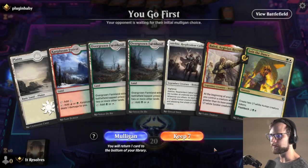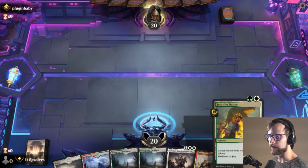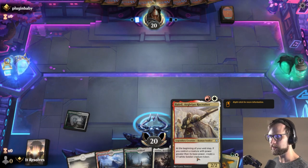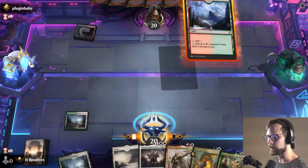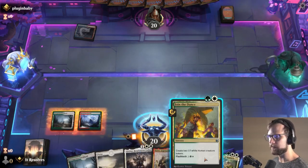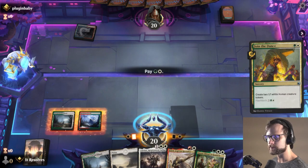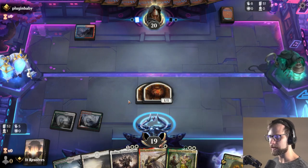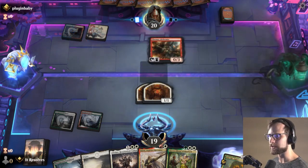Alright guys, here we are for game number one. We can keep this — not an ideal hand by any means, but we should be able to make something happen. We do have Join the Dance, and this little guy is so good. Obviously much better with the Galagreeters on the field, but we might be able to make something happen. I guess we probably should have played the Plains, but I think spreading out some damage here early is going to be pretty good against what we assume is an Izzet deck.